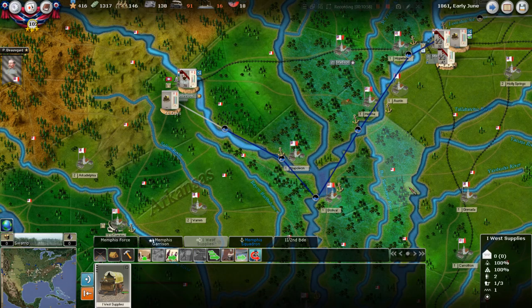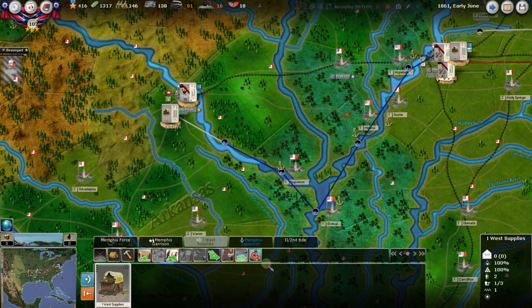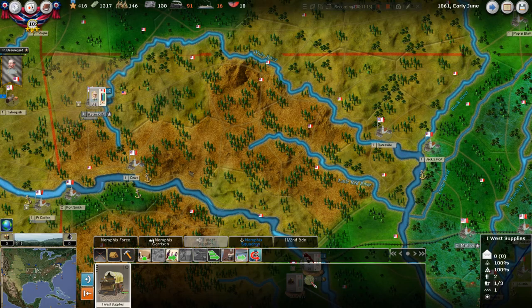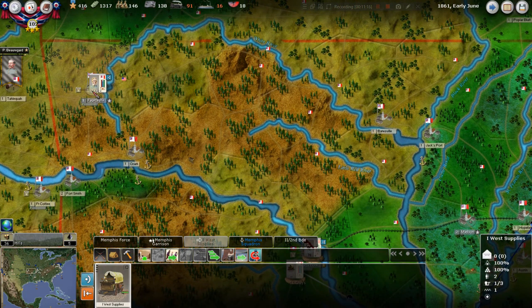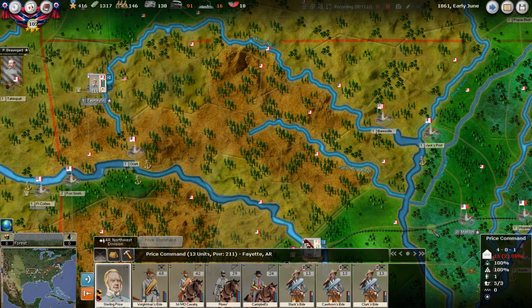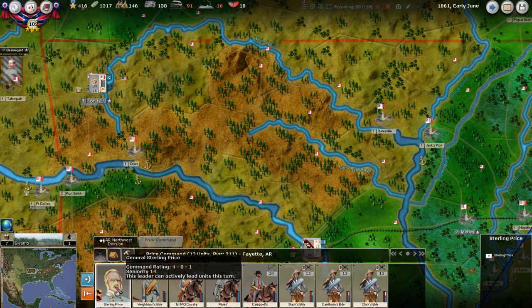By riverine it'll be in Little Rock in 11 days. We could put that with the Army of the West or send it further up to Sterling Price. Price is only giving us two command — he's out of the chain of command since he can't form an army or corps yet. He's a one-star general so he normally gives four command points, but since he's out of the chain it's two. His stats are four, zero, one.